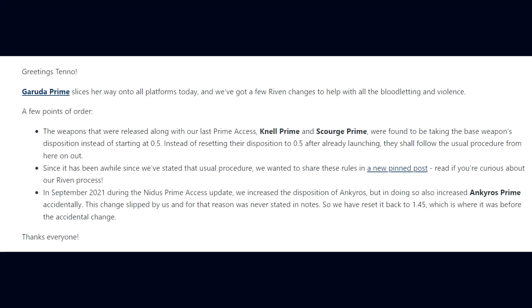With each unvaulting we have Riven Disposition Changes. DE stated: Garuda Prime slices away onto all platforms today, and we've got a few Riven Changes to help with all the bloodletting and violence. The weapons released along with our last Prime Access — the Nell Prime and Scourge Prime — were found to be taking the base weapon's disposition instead of starting at 0.5. Instead of resetting their disposition to 0.5 after already launching, they shall follow the usual procedure here on out.